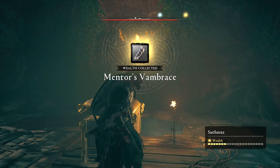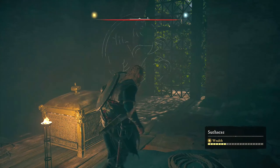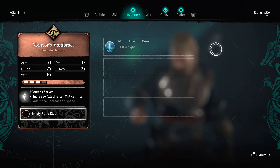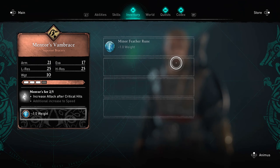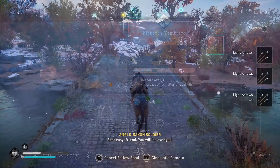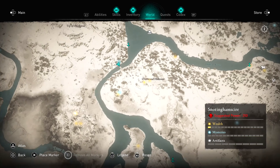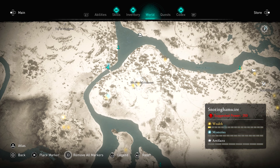Once you equip the vambrace I highly recommend you upgrade it to its full potential as quickly as possible, and add some runes into the slots to make it more powerful. Now let's move on to the next piece — which is going to be the mask.